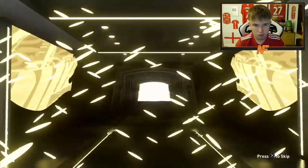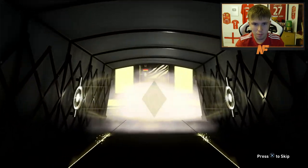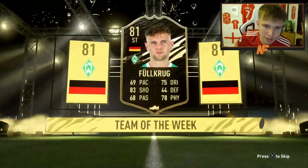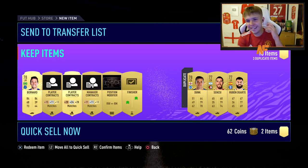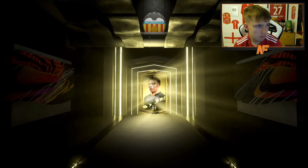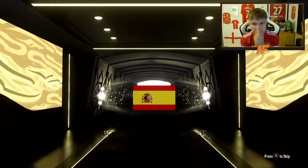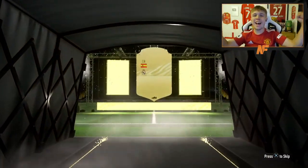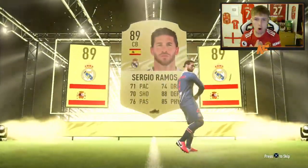It's a boards — is that an inform? I feel like the colour showed me that was an inform. Full Krug. It's a draft token — that's about as rare as a walkout. Walkout — come on! Spanish — Ramos! Finally, we've got an incredible walkout pull!